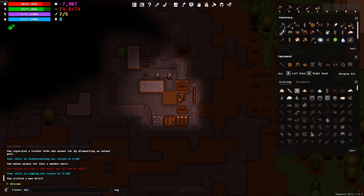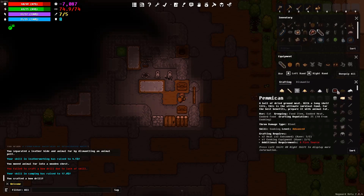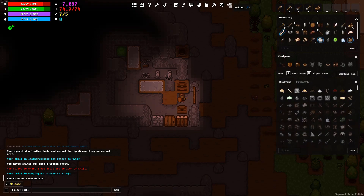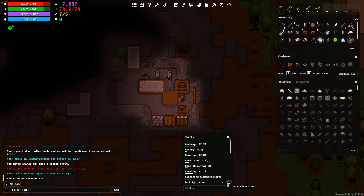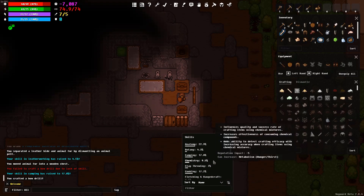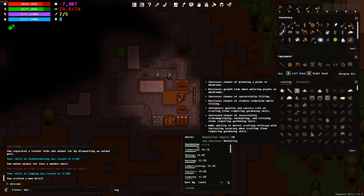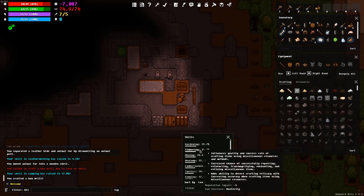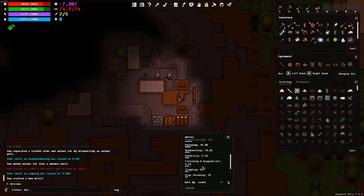Welcome back, it's Clemshots here playing a little bit more Wayward. Today I want to try some of these furnaces. Let me check skills — my anatomy is pretty good, my gardening is really high, probably because I keep dropping trees. Tinkering, mining, anatomy, lumberjack, tactics, camping, cooking, stonecraft — I want to get one of these all the way to the top.